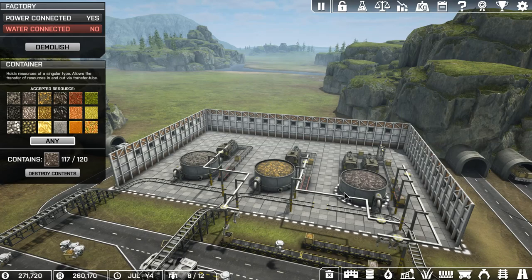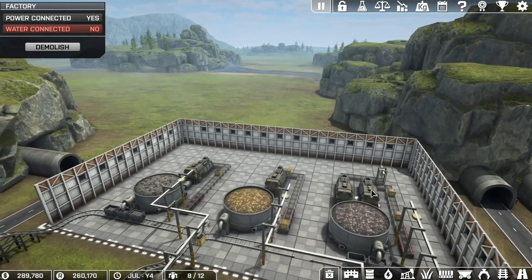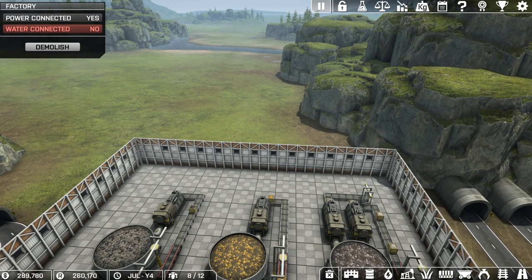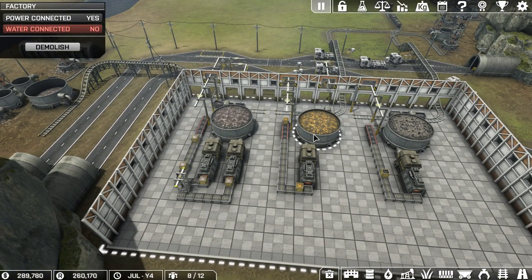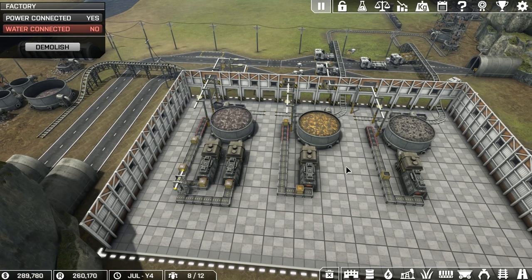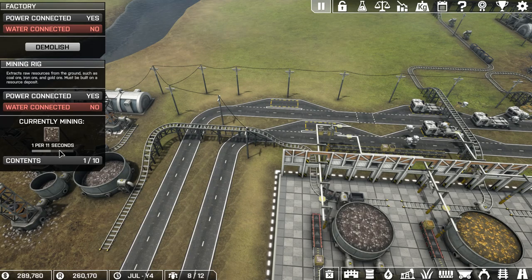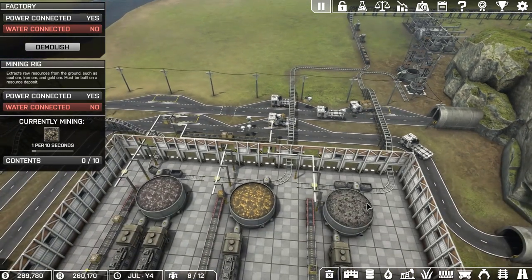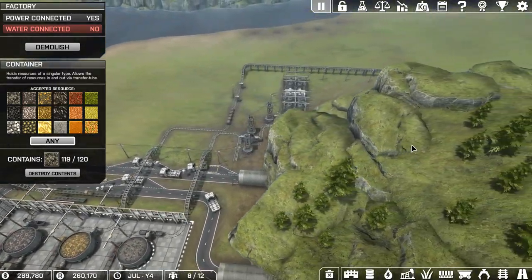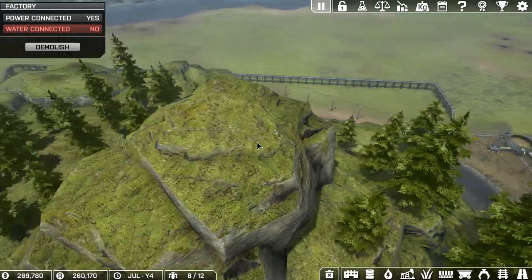We're going to research the refined iron, refined gold, and refined coal. We'll set up a separate building for that. I'm going to pause it because I might have to move a few things and I don't want to disrupt production. I've got two systems set up on the iron, definitely putting a third in here. We're doing one every 11 seconds on iron, one every 10 on coal, and the gold is 13.